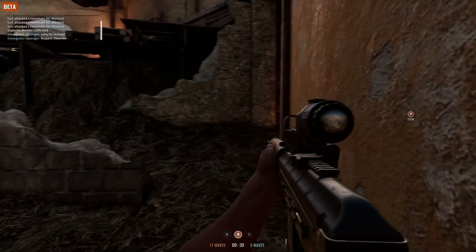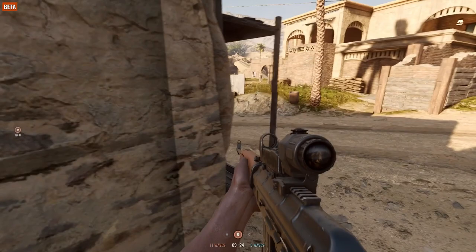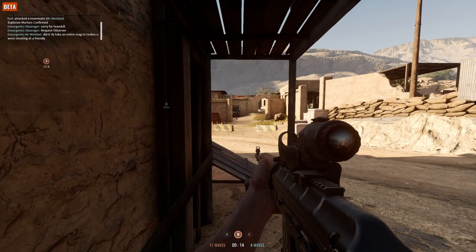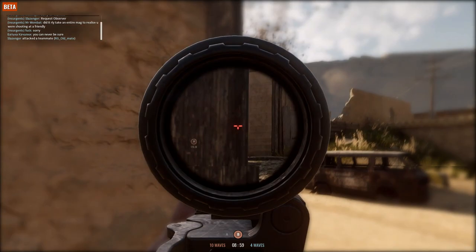Another dumb thing I see snipers and marksmen doing all the time, not just in Sandstorm but in other games too, is positioning themselves too far forward in a window. Sure, you can see a lot more from this kind of position, but it also means basically everyone else can see you as well — and they're going to be looking at the windows because that's where snipers are going to be. Snipers in real life actually try and avoid this by positioning themselves back from a window, more into the center of a room. You'll find if you get used to this and pick the right building, you'll not only still be effective but survive a lot longer, especially if you're using a flash hider or a suppressor on your weapon.